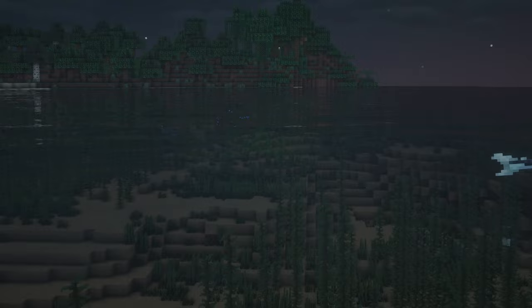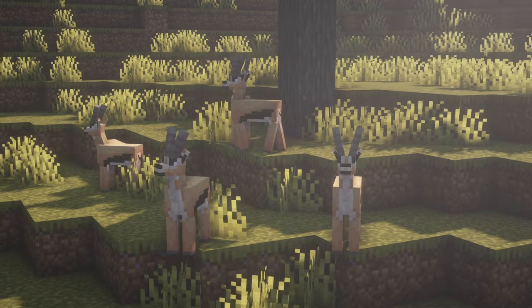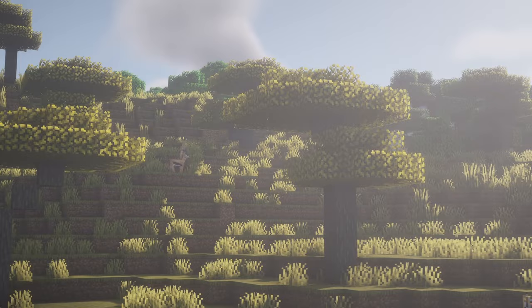Flying Fish can occasionally be seen breaching the water surface to glide and can be collected with a water bucket. The Gazelle grazes in herds native to savannas and exhibits a remarkable speed. When attacked, the entire group swiftly flees. These animals are sought after for their precious horns, which can be brewed into a potion of speed 3.